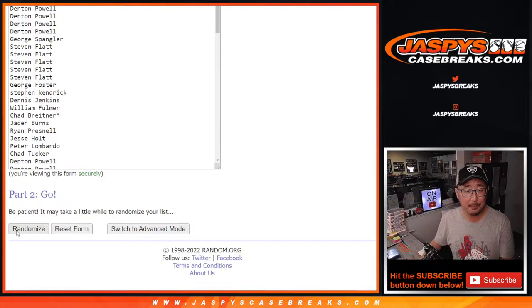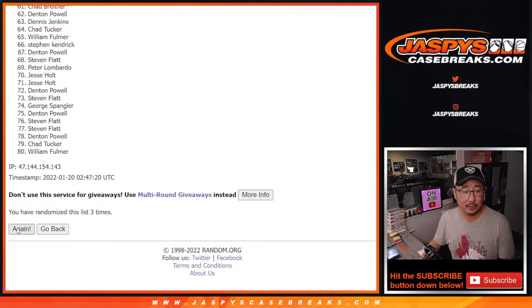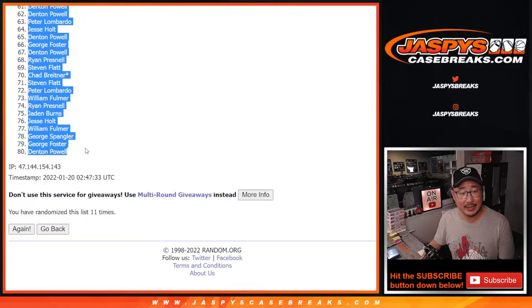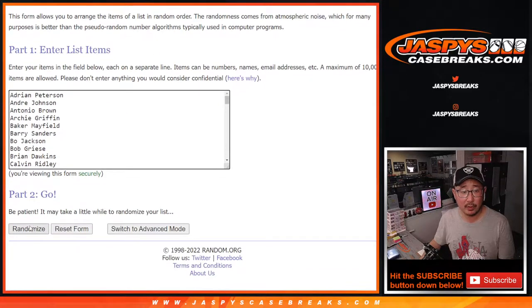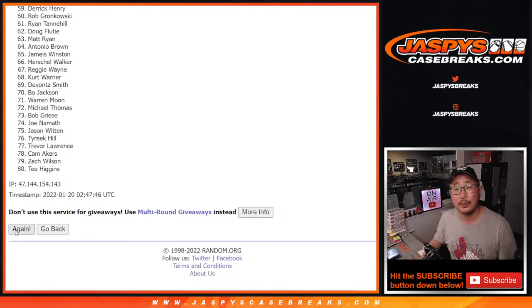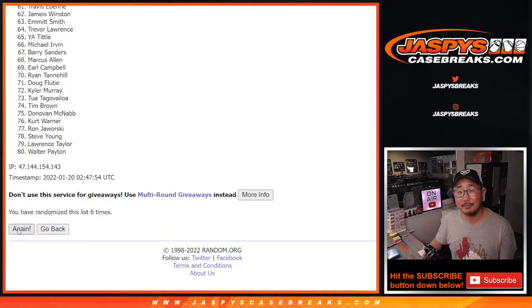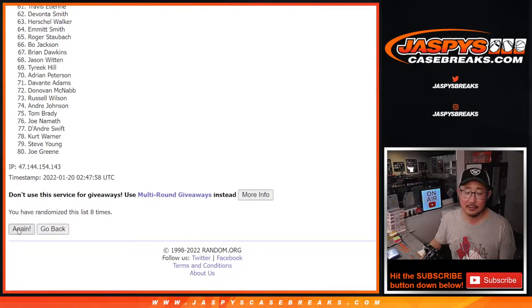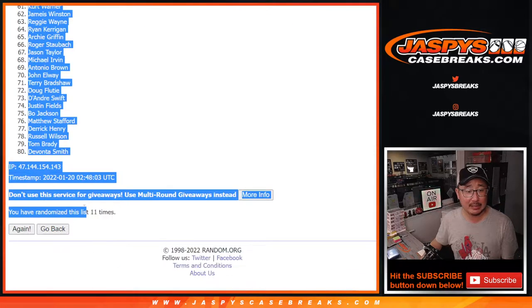Six and a five. Rolling through one, two, three, four, five, six, seven, eight, nine, ten, and finally the 11th and final time. Then a second pass: one, two, three, four, five, six, seven, eight, nine, ten, and the 11th and final time. After 11, we got Jaws down to Devonta Smith.